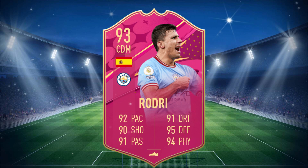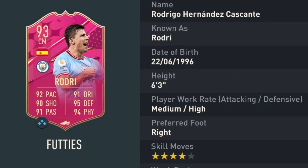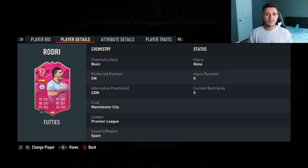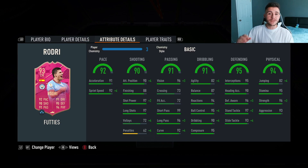Rodri is a 93 rated card with 92 pace, 90 shooting, 91 passing, 91 dribbling, 95 defending and 94 physical. He stands at 6 foot 3, has medium-high work rates, right footed with 4 star skill moves and 5 star weak foot. We don't see much versatility with the card as he can only play center mid and center defensive mid positions. If we look at his in-game stats we can see the card is extremely well rounded — 90 plus in each stat.